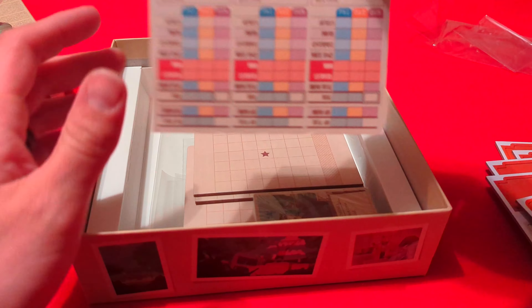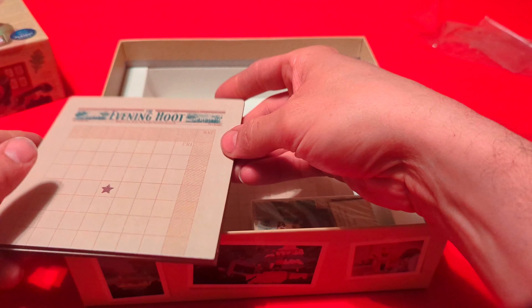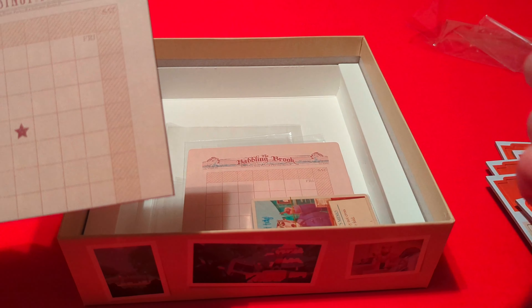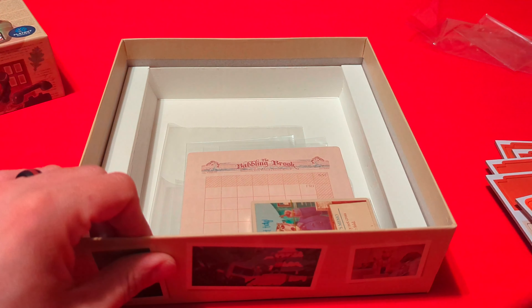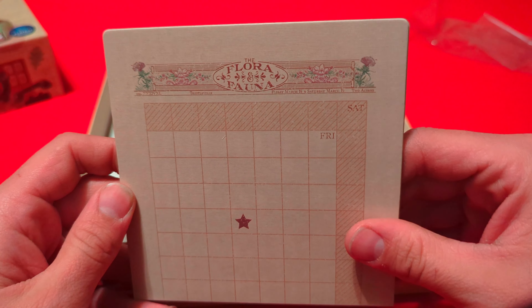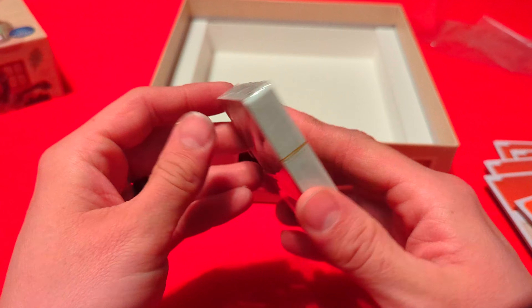We have a pretty neat-looking score pad, and they are double-sided. Then there are boards for the different characters — blank on one side with a grid on the other. The newspapers represented are: the Evening Hoot, the Chestnut Press, the Babbling Brook, the Understory, Prairie Courier, and Flora and Fauna. There are also some loose baggies.